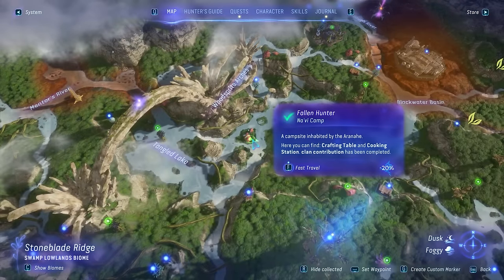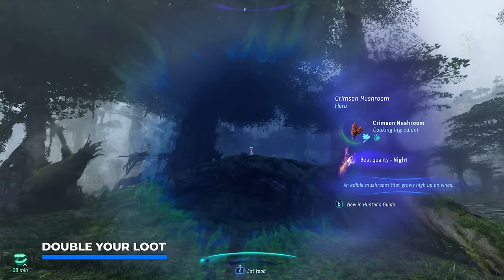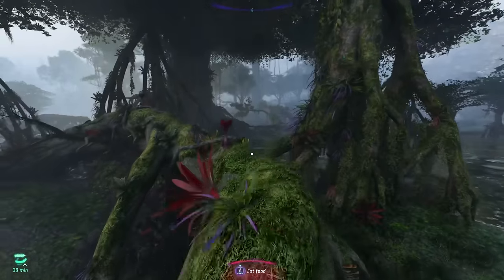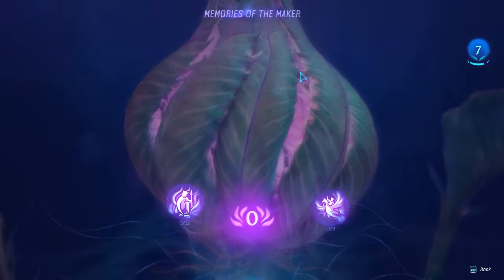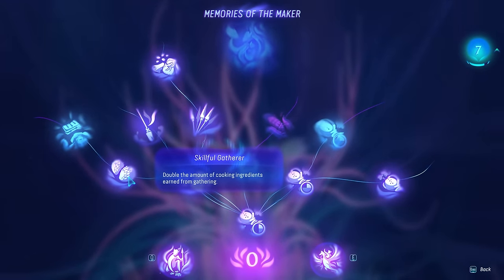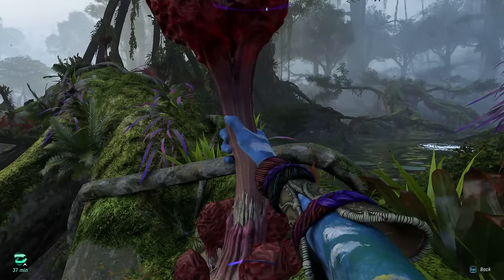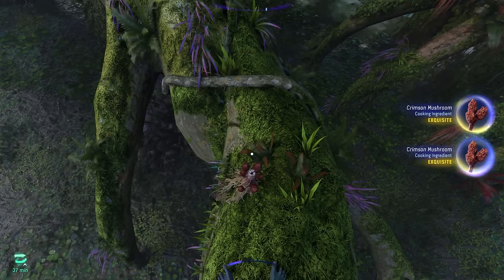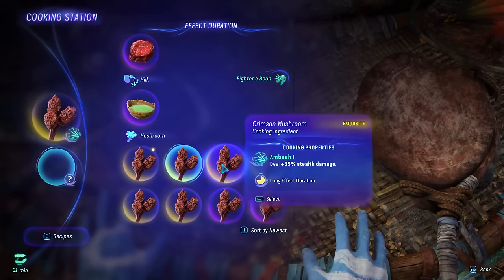I'm currently standing at the Fallen Hunter Navi camp, and right in front of us we have two crimson mushrooms — one of regular quality and one of exquisite. So how about we make this even better by doubling the rewards of this plant? Go to your skill tab and check out the Maker skill tree, where you can pick up the Skillful Gatherer upgrade, which doubles the amount of cooking ingredients earned from gathering. Using Navi powers confirms it's going to be an exquisite harvest, and after finishing the mini game, we actually get two instead of one. This allows you to gather cooking ingredients so much easier to craft top tier dishes.